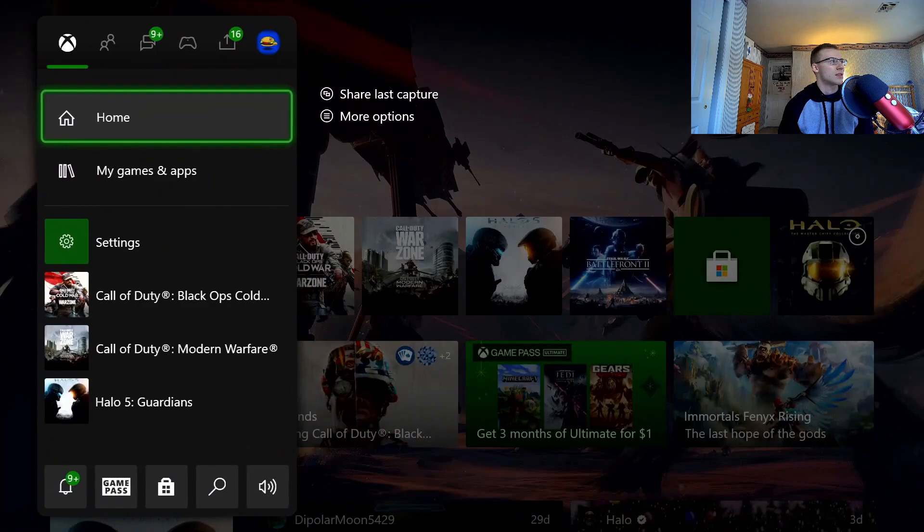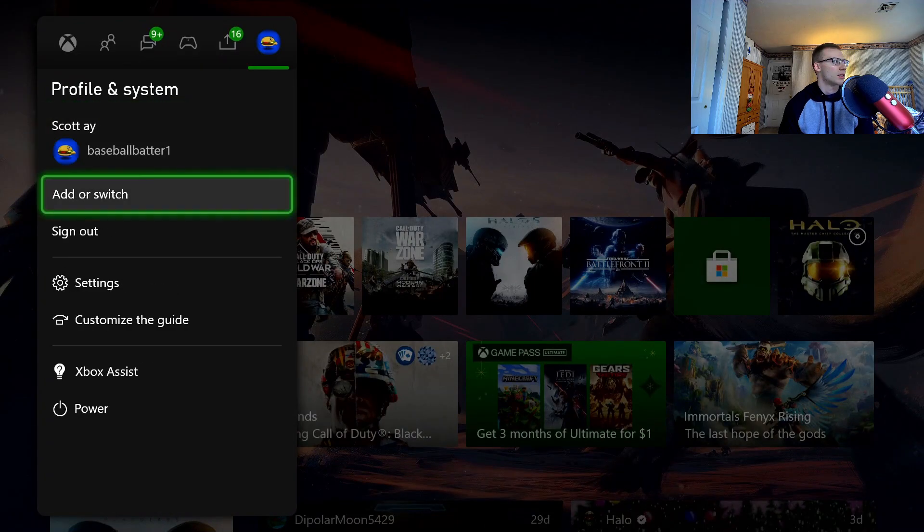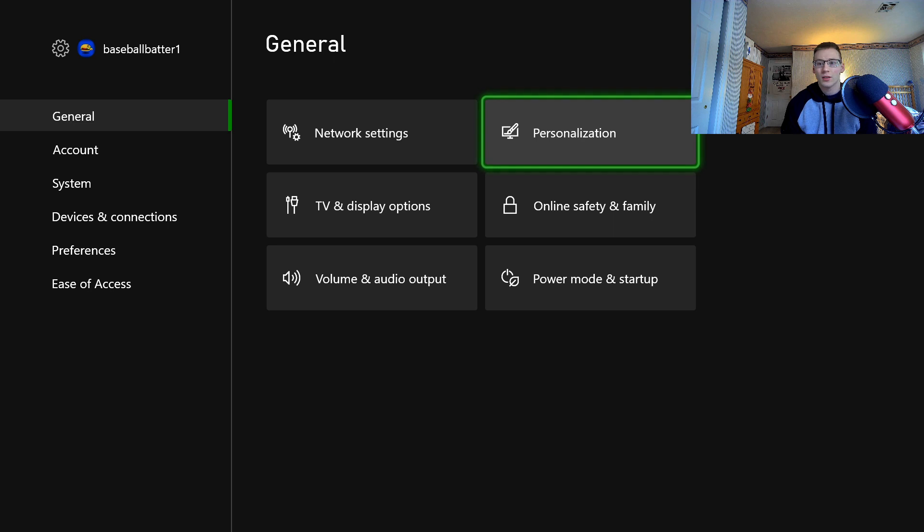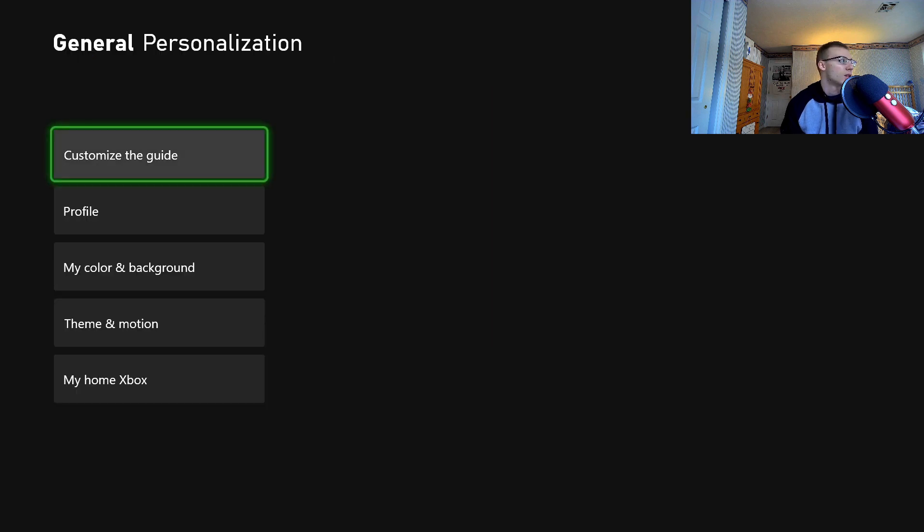You can get there by going to the dashboard, to the side panel, and clicking Settings — or I just have it open on my home screen. After that, you want to go to General, then Personalization. Makes sense, it's under Personalization.